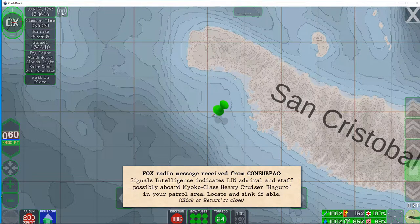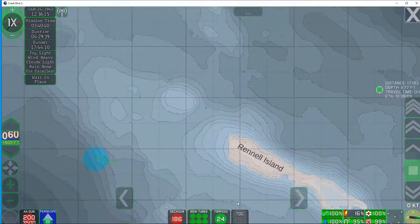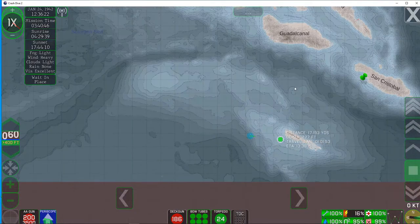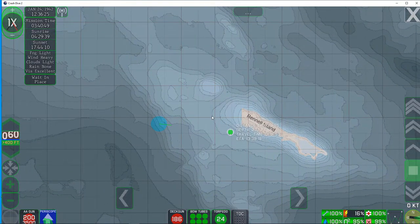Let's crank down that time compression — looks like a message, one of those Fox radio message signals. Intelligence indicates an IJN admiral and staff possibly aboard Myoko-class heavy cruiser Haguro in your patrol area — well that's near San Cristobal. So I think we're going to have to try and make our way there. We can't lay around here underwater for most of the day — it's noon, it'd be six hours laying here doing nothing. We'll just keep diving when we run into more aircraft. Let's crank the speed up, hit the diesels as soon as we surface.